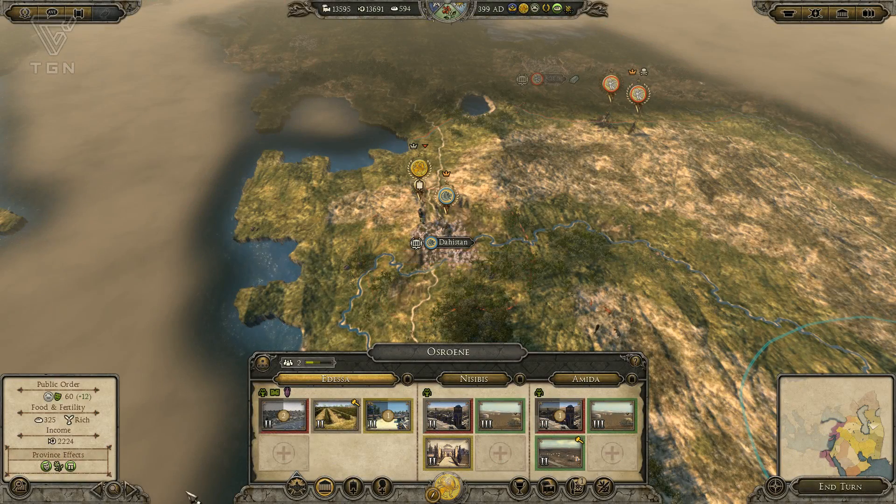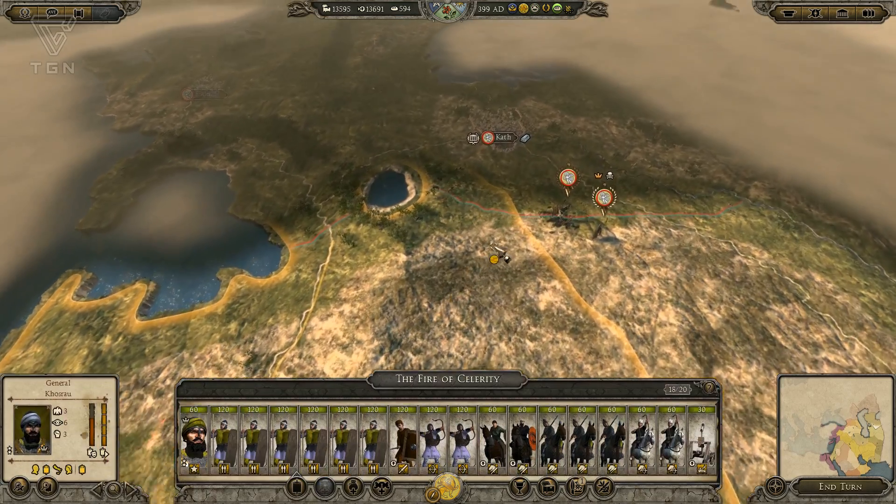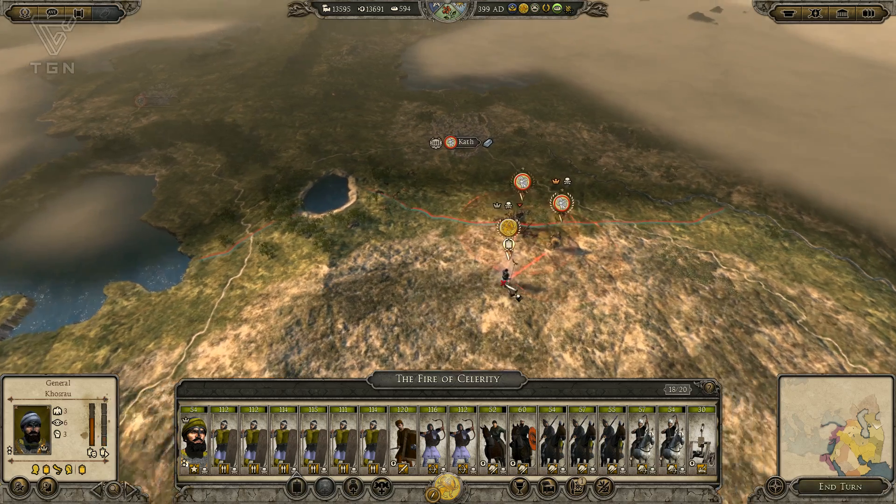YouTube, what the crap's going on? Heir of Carthage here, back in the Sassanid campaign, and we're going to go ahead and try and push this time against the Africans who are out here causing trouble for one of my puppet states.